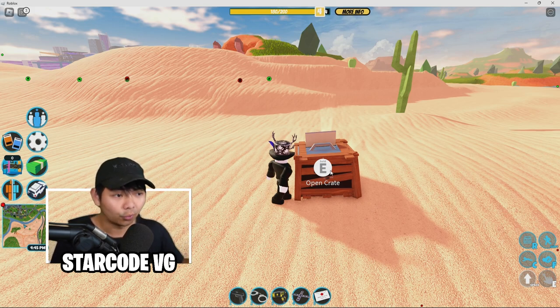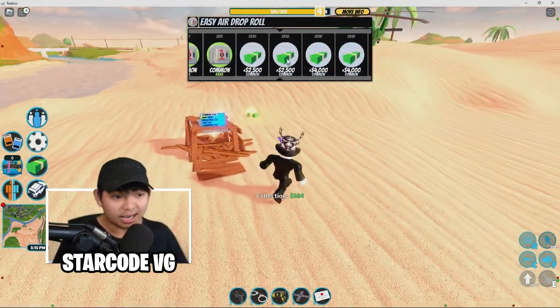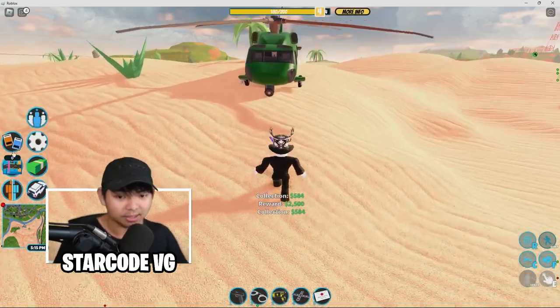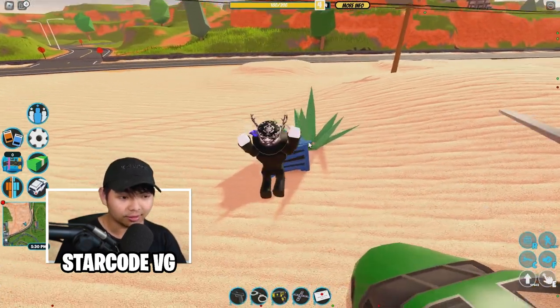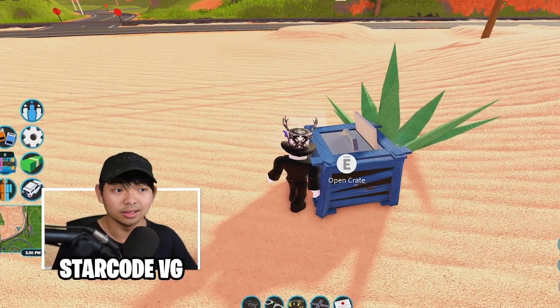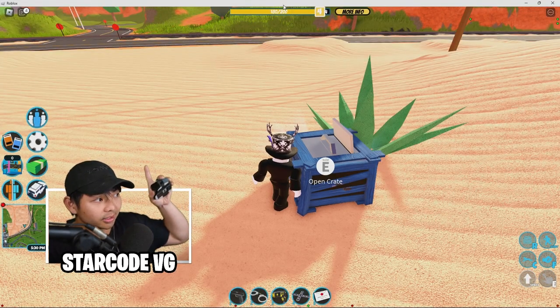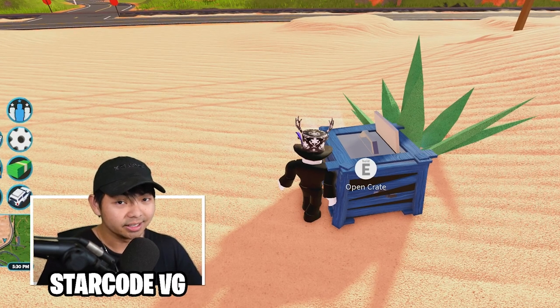Hold this for at least 7 to 10 seconds, then you can unhold it. I just finished the crate and got another 2,000 cash, which means I've earned about 12,000 already. Now going to the third crate — click F11, click E, hold the white ball in the top right corner. Hold E for at least 10 seconds, and that's literally all you need to do to get this glitch done.